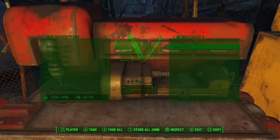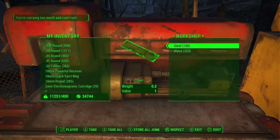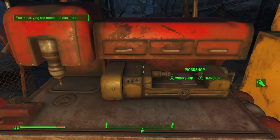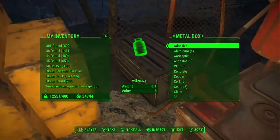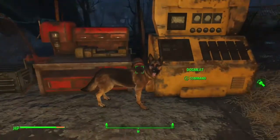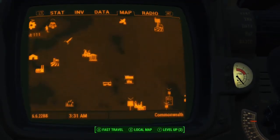It will bore you because you're just sitting there spamming X-Y-X, X-Y-X, or whatever your controls may be. You hit X to open the workbench, Y to store all your junk — which hopefully is just your shipments, so you don't want any other junk in your inventory — and so you hit Y to store all your junk.